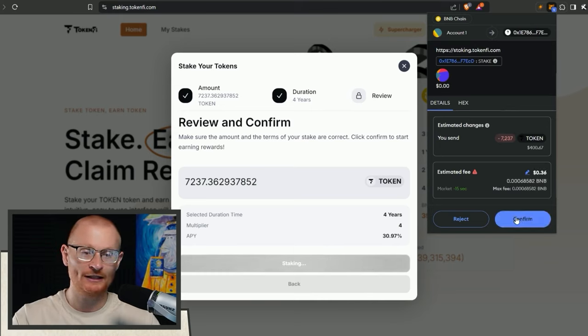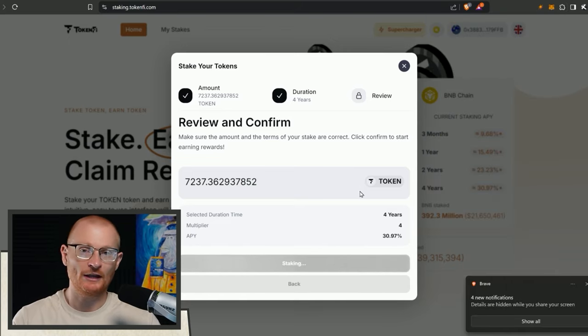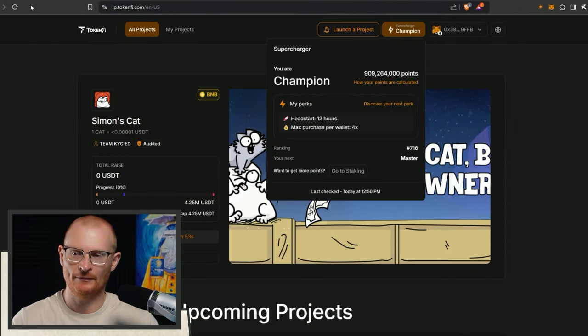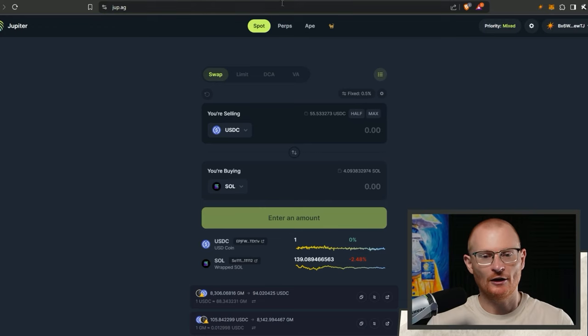You can also use Rabby wallet which has a maybe cleaner UI, however I'm used to this and it just kind of works. You need to be far more vigilant though when you're doing this. This staking should be all good and we'll check at the end to see if we actually managed to go up a level.